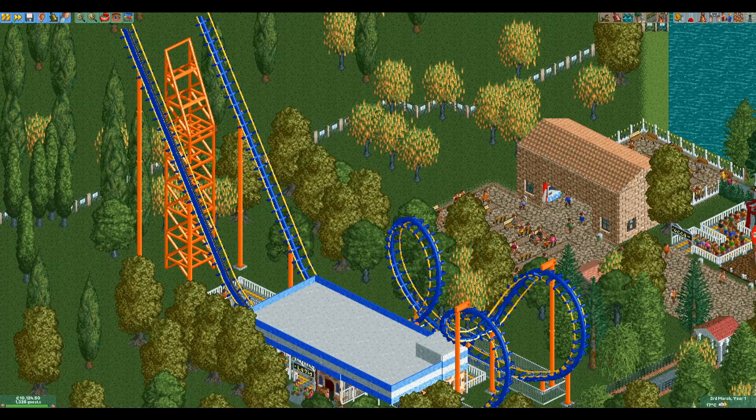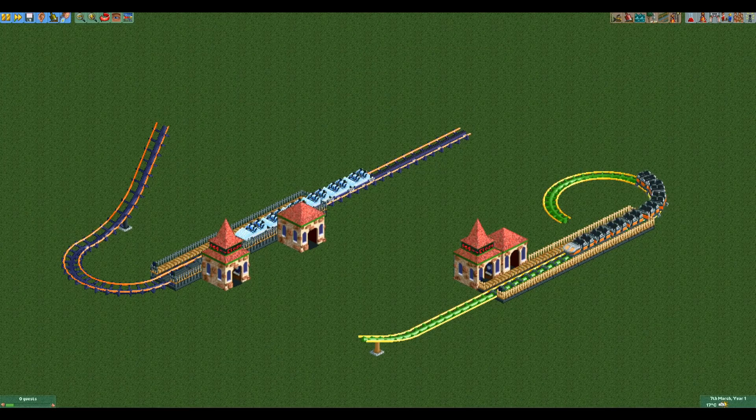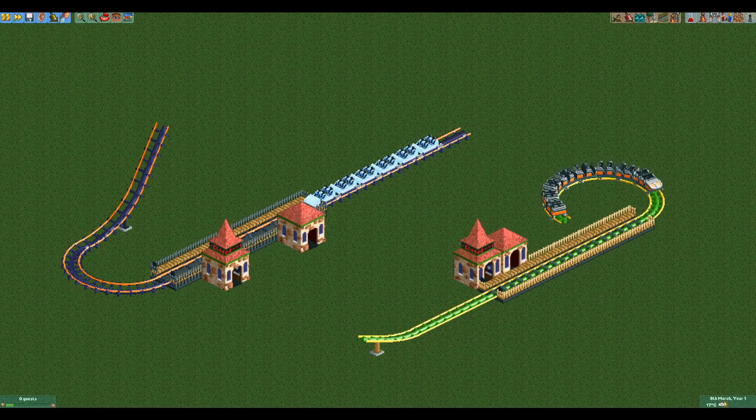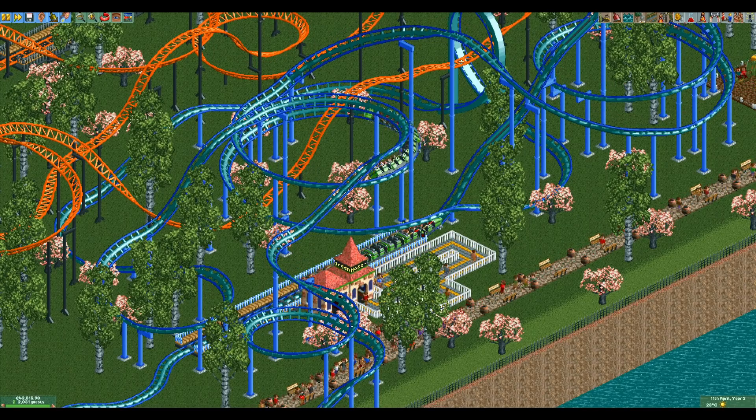There is an operating mode called reverse incline launched shuttle mode, which is quite a mouthful. This is used on designs like the classic boomerang coaster and will help us achieve great cheapness. Usually when you use this mode you build a chain lift going up from the back of the station, and when the train reaches the end of the chain lift it releases and goes back down again. The thing is, you don't actually need a hill or even a chain lift — whenever the train reaches the end of the track, whichever comes first, it will reverse. We will use the looping coaster as that's the cheapest coaster type with access to reverse incline shuttle mode.